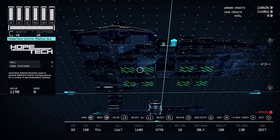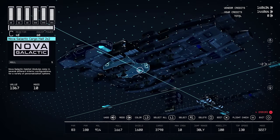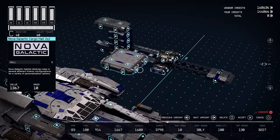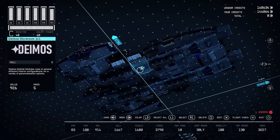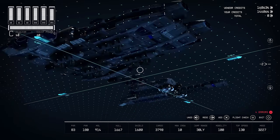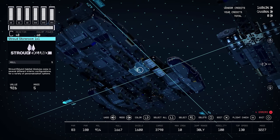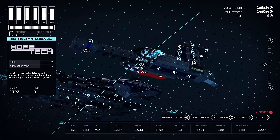The next deck is the Overflow Deck, which is where the cargo bay is going to be located, as well as the brig and a bunch of storerooms. Now, it is very, very important — if you only want one ladder in your ship, you cannot make these companion ways. You have to make them storerooms. Companion ways spawns ladders; storerooms do not. And then over here we're going to have a control station.